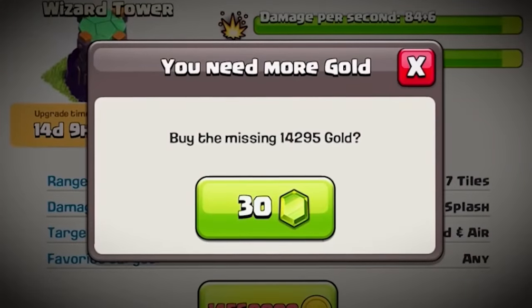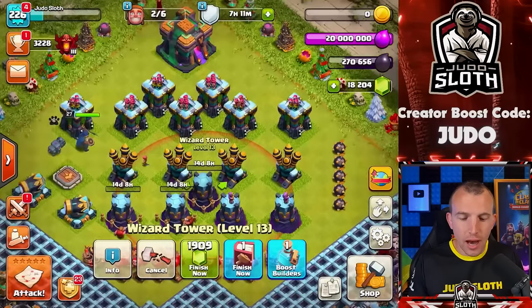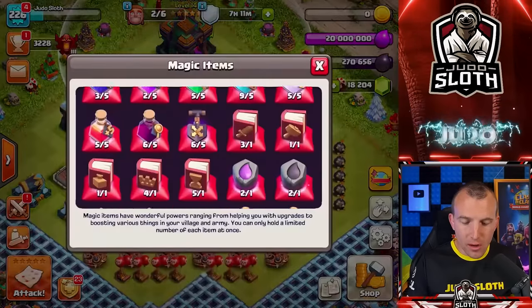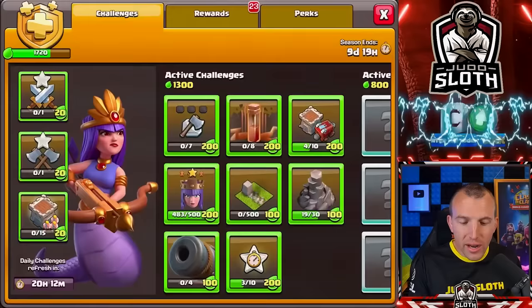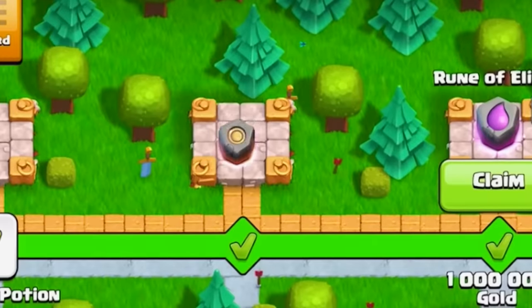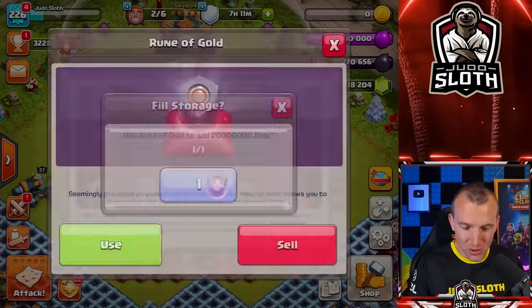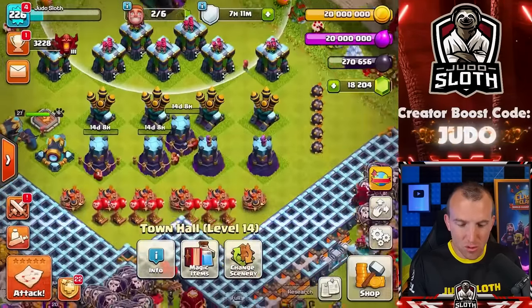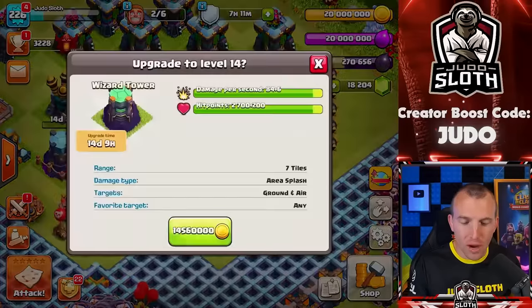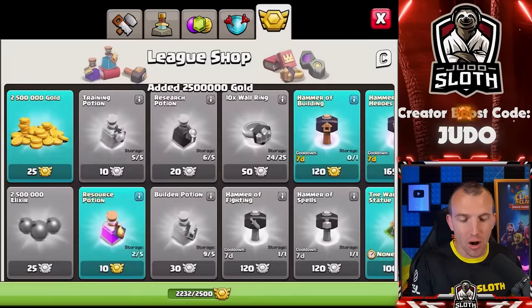We're 14,000 gold short — are you kidding me? I was going to use a rune of gold but I don't have one. Wait — is there one here? Yes there is! This will now give us maximum loot from the rune of gold, so it was kind of worth it. I want all of my wizard towers upgrading first, so let's get a couple more from the league shop.